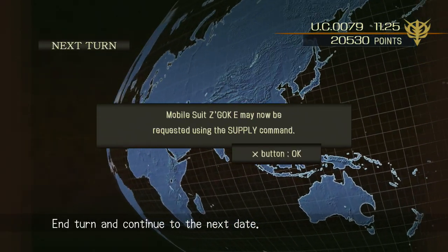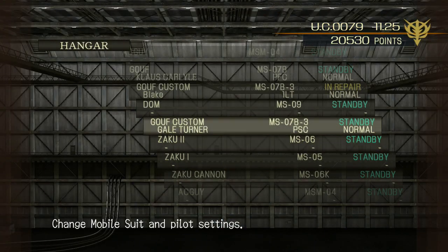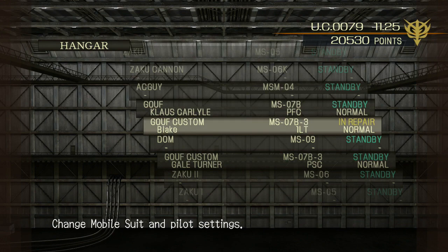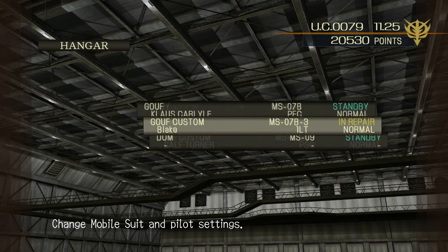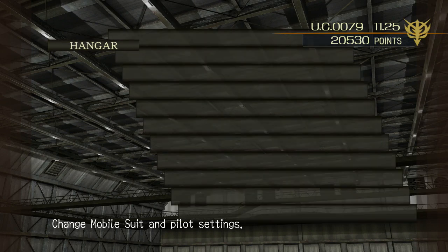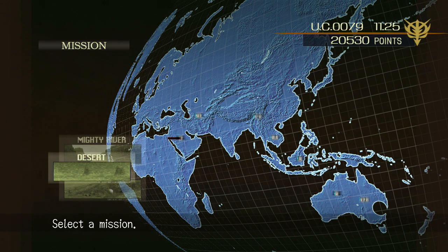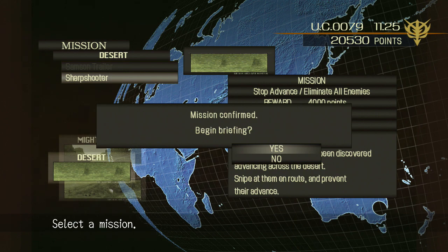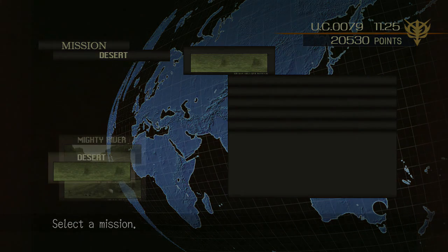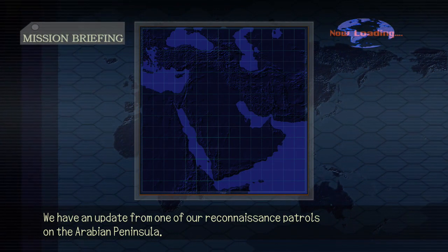We unlocked the Z-Gok E! Okay, let me see the status — it's just critical. Alright, we're just gonna go YOLO it. I think we're gonna do this mission, then they'll give us the canyon map, and then we'll be really close to the final area.